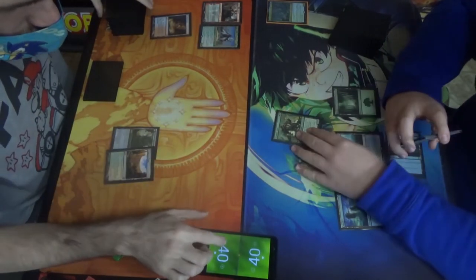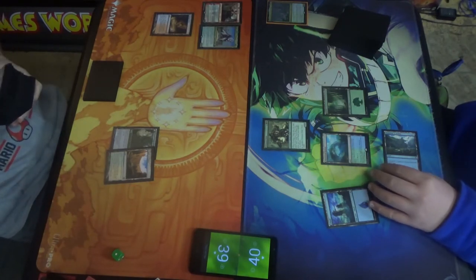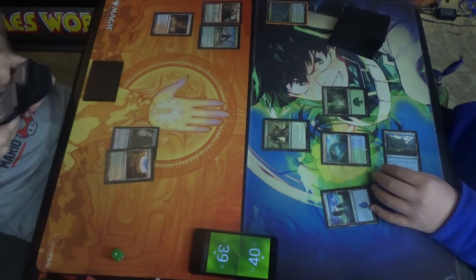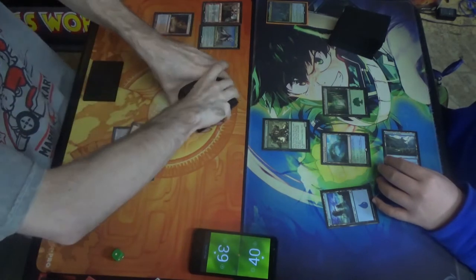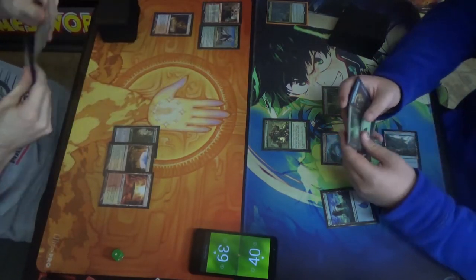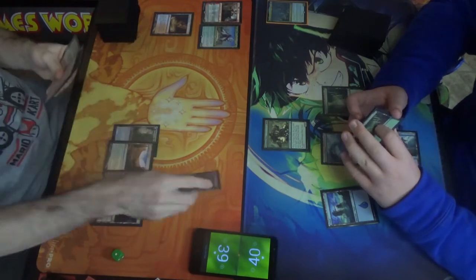So this one might be — we're gonna get a tapped Sacred Foundry. Hey Joe, are you going over there right now? Oh there it is. Just being quick about it. You wanna — that's right, I remember. Math. Alright. Kessig Wolf Run. Guardian Project. Pass turn. Alright, untap, keep it. We're getting somewhere.